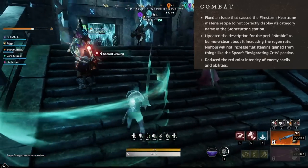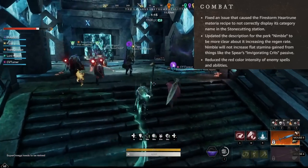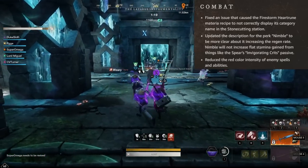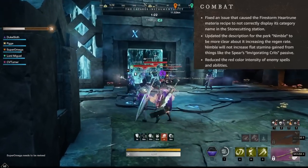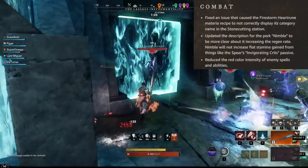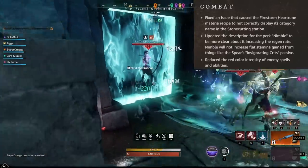The most important thing to me are the combat changes. The first two are more like small quality of life things — just adjustments to make things work properly. Then we have reduced red color intensity of enemy spells and abilities, so there should be a bit more visual clarity again when enemies are using AoEs.